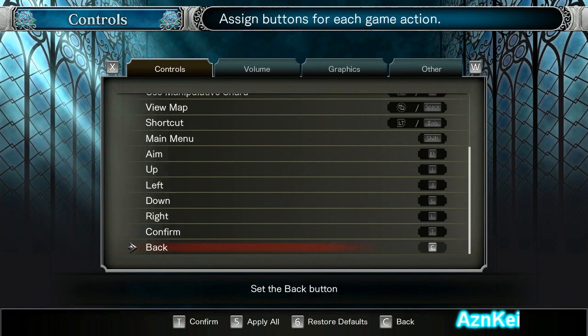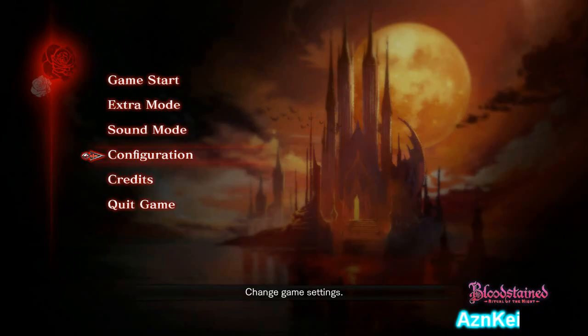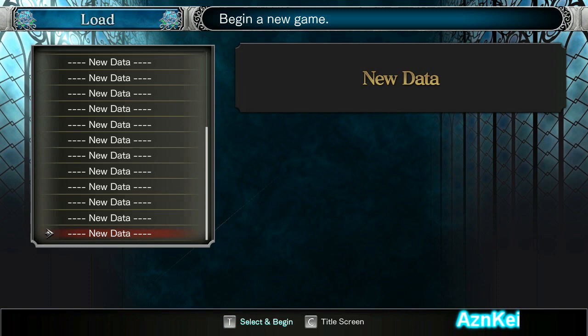Usually platform games are meant to be played on a gamepad, but I'm gonna play this on the keyboard because I already play a large amount of platform games on gamepad. Anyway, I'm gonna press Game Start in order to play this. New data — I'm gonna start playing this from the beginning of the game.